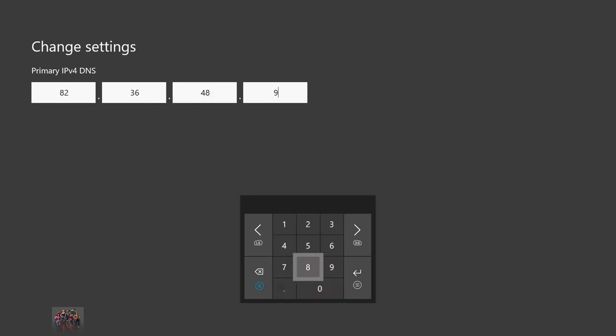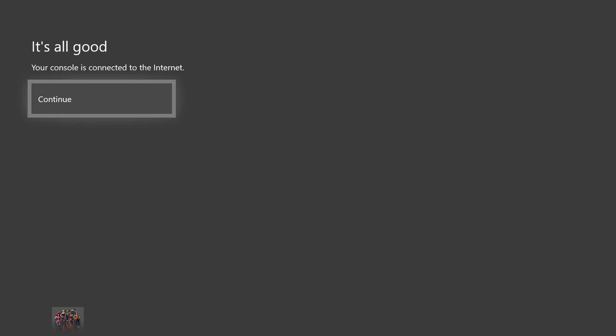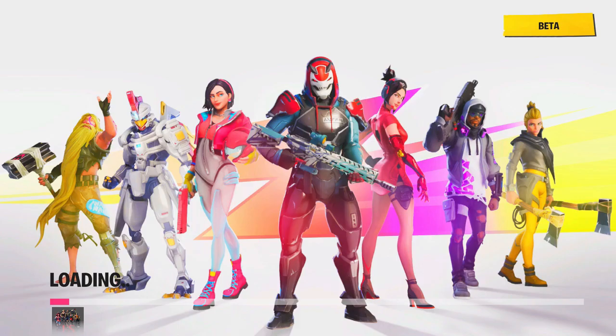0.48, 0.99. So once you do that, you just want to put it in again: 8 2 3 6 4 8 9 9. So 82, 36, 48, 99. Then just hit enter again and then everything should be good to go. Once you do that, literally just load up Fortnite and make sure your connection is all good to go.